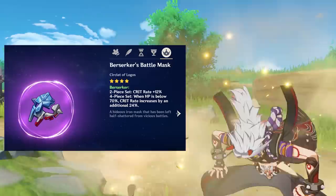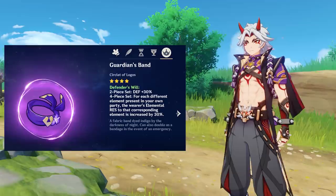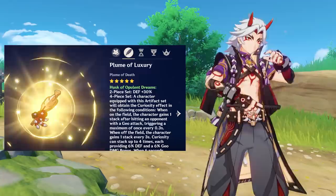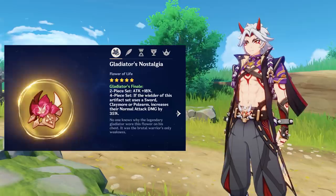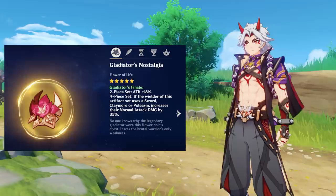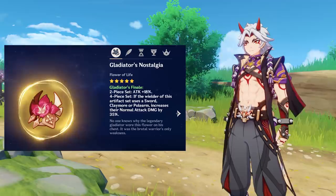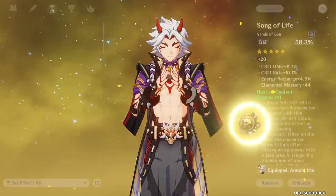For artifacts, beginners should use two-piece Berserker's or two-piece Martial Arts with a two-piece Defender set. For endgame, the Husk set is the most suitable — the design is practically screaming to put it on Ito. I tried the four-piece Gladiator set and the damage is decent but nowhere close to the Husk set. Also, the Gladiator set only buffs normal attacks, not charge attacks, which are a big part of Ito's kit. If you don't have the four-piece Husk ready, use two-piece Husk with Gladiator or two-piece Archaic in the meantime.